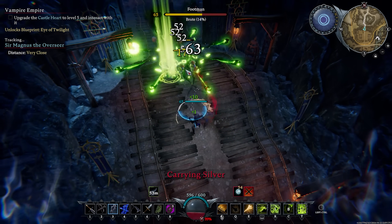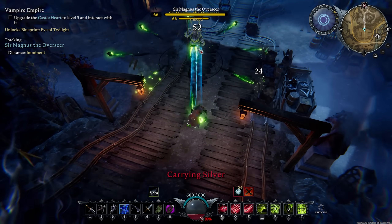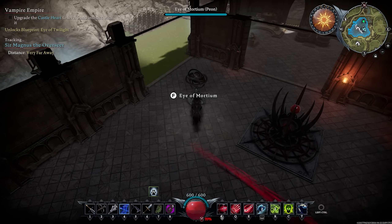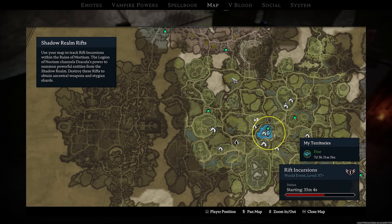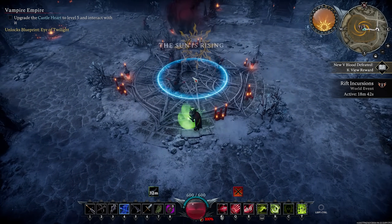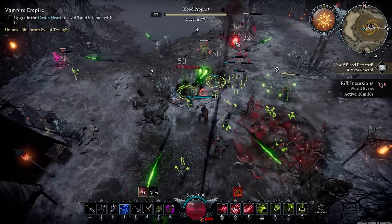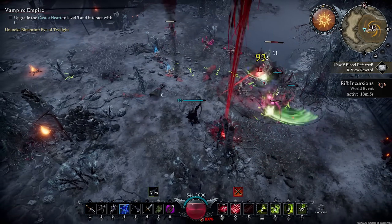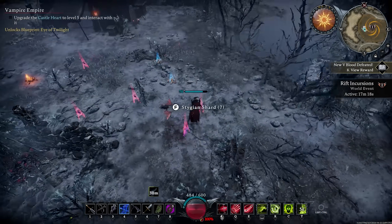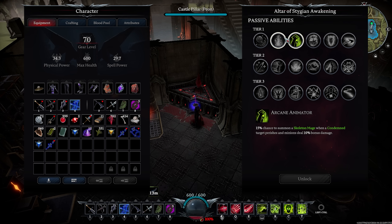Act 4 — time to head west to the holy land of the Silverlight Hills, where I'd start by farming some silver ore to upgrade my weapons as well as take out Magnus the Overseer. At item level 70 I constructed the Eye of Mortium, which allowed me to partake in a new event system called Incursions. These drop lesser and greater Stygian shards, which I can use to upgrade passive abilities, roll for legendary weapons, and craft tier 4 gems.